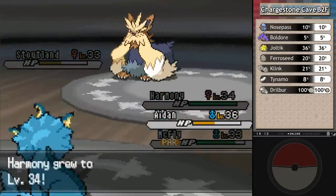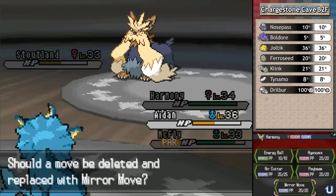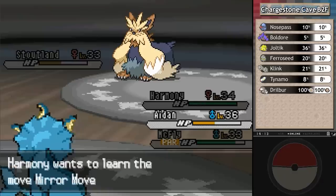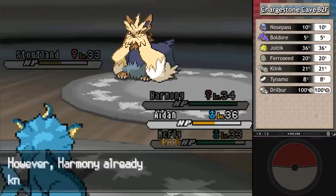Harmony gets a level - level 34. Wants to learn Mirror Move, which copies an enemy's last move against them. Don't really want that - it's too situational, and I have good type coverage already.